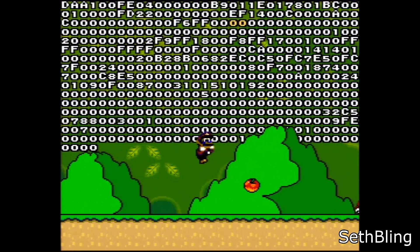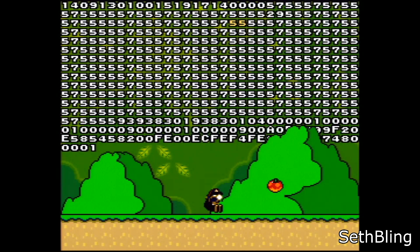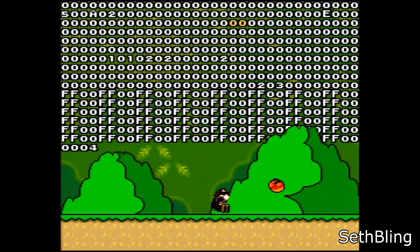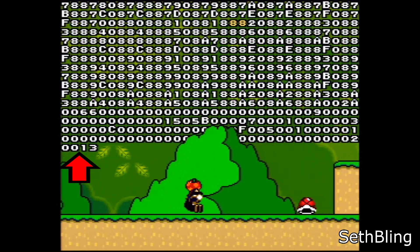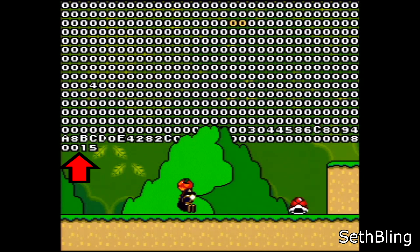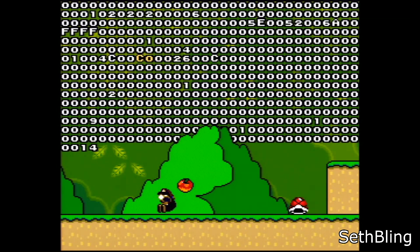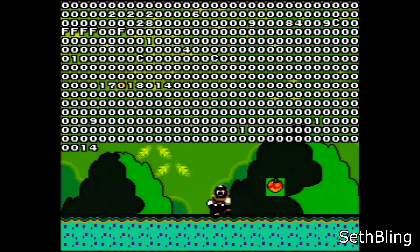Since you're editing RAM directly, it all happens in real time. You can edit any part of RAM you'd like. By pressing Select and a D-pad button, you can look at other pages of memory. Notice that the numbers at the bottom left of the hex editor change as I do this. If I go to page 14 of RAM and edit address 93 within that page, I can trick the game into just beating the level immediately.